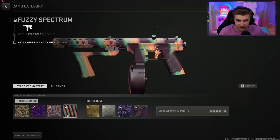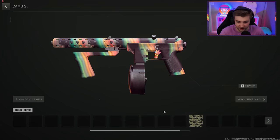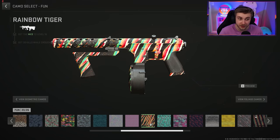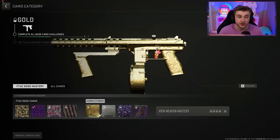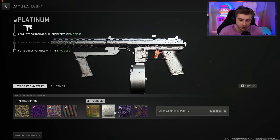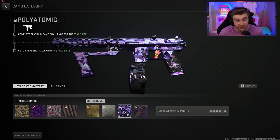I'm not the biggest fan of the Fuzzy Spectrum. It's still very nice, don't get me wrong, but it really just looks like — if we go to the Fun Camo section — there's Rainbow Tiger, and it kind of looks like a blurry version of that. And then once those are done, we need to get 3 kills without dying, long shots, and headshots. Pretty easy challenges overall.